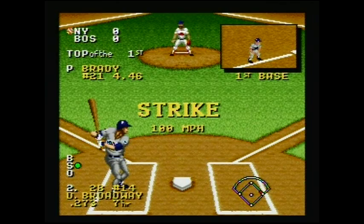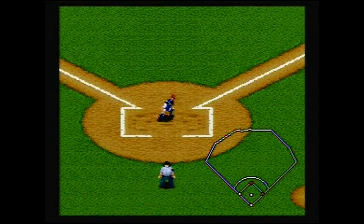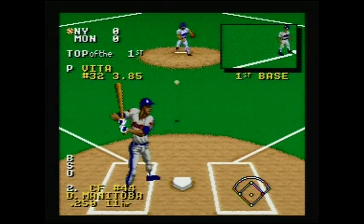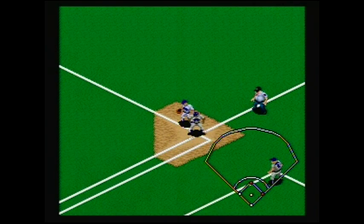The game is simple to learn in the sense that throwing balls to bases is done by pressing B and the directional pad — right for first base and left for third base, which is pretty self-explanatory. Stealing and swinging are all easy to do because it all just comes down to a simple button press.